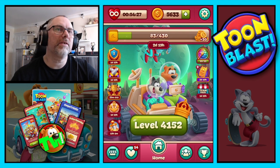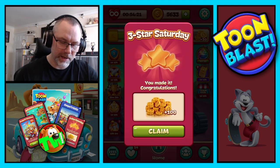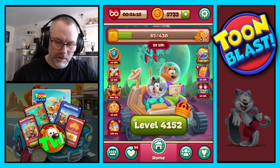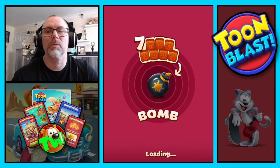We get 70 yellow blocks along with all the other good stuff, and three-star Saturday is complete, so we get 100 coins as well. 41-52 is the puzzle we're on now.